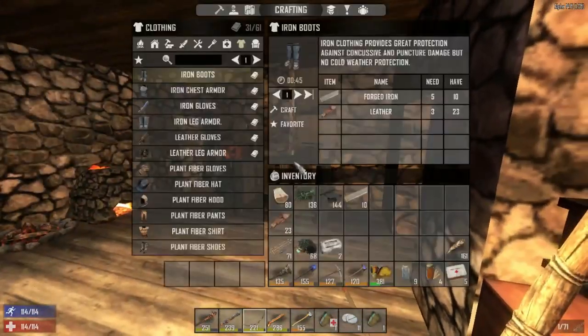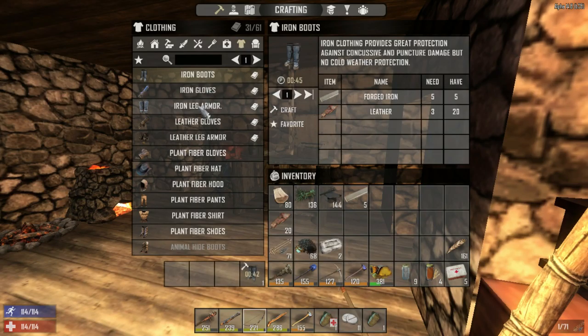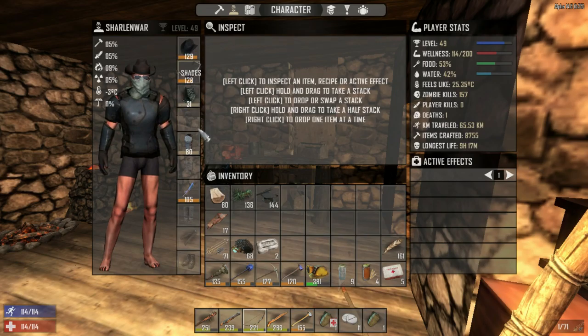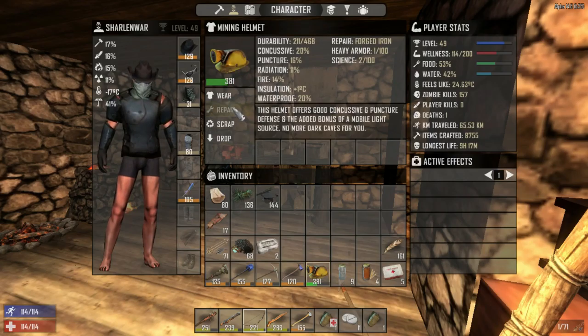Now I'm going to make some more iron armor - iron boots and iron leg armor, because that's what we need. Once that gets crafted up I think we have everything other than the shirt, the pants, and the overcoat. We won't really need the overcoat unless it cools us down too much. Let's see what else - can we repair this? No, we need schematics for that.